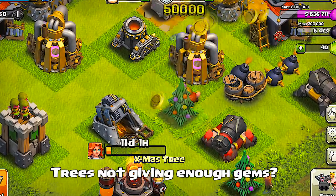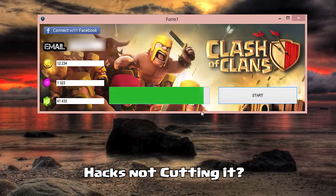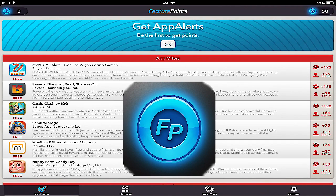Are you tired of chopping down trees trying to get gems? Are you tired of hack videos showing you how to get stuff but only work in offline mode? Well, let me show you guys Feature Points.